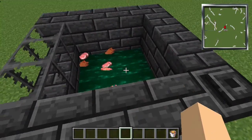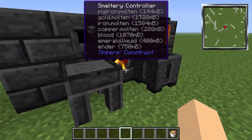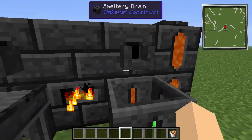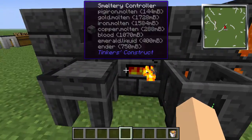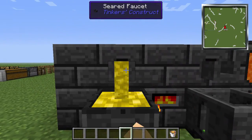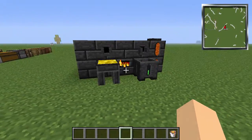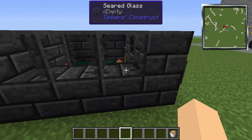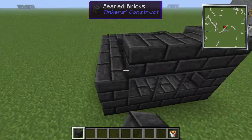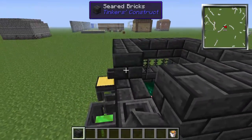That's pretty much how the smeltery works. You build it — I showed you how to build it — you put your ores into the smeltery controller, or mobs up through the top if you want, and you smelt them down. You can select them and make casts — we'll go through all that in a future video. This video is just to show you how to set up the smeltery, how it works, what it's used for, the different things you can smelt, and the different parts of it.